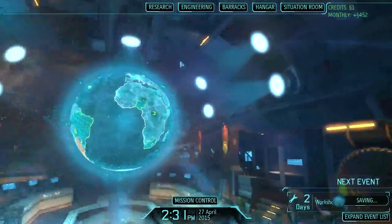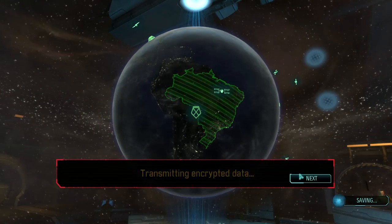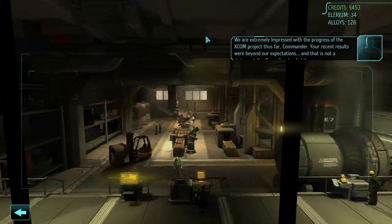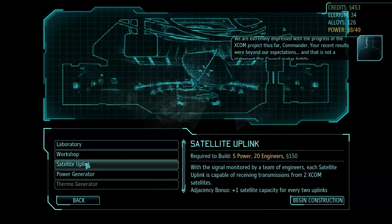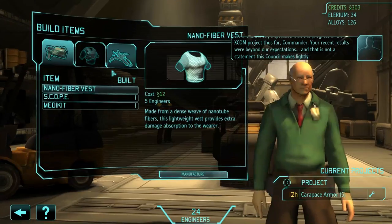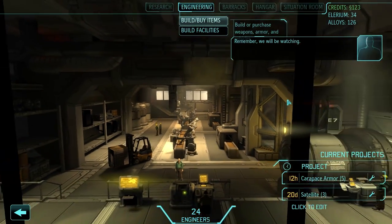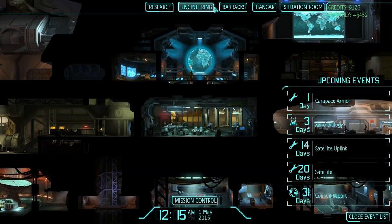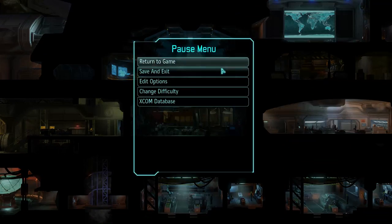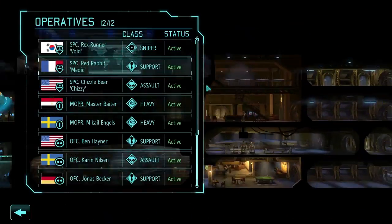Workshop is done. So now I just need extra credits to start building the next satellite uplink, and 3 more satellites. I should have enough money though. Yeah, 453 credits. That should be enough for both the satellite uplink and the next batch of satellites. So let's do that right away. There we go, that's done. And I still have 123 credits left. So I'm actually going to use these credits because with this mod you get extra item slots with various armor types. So with Carapace armor I'm going to have 2 item slots if I'm not mistaken.